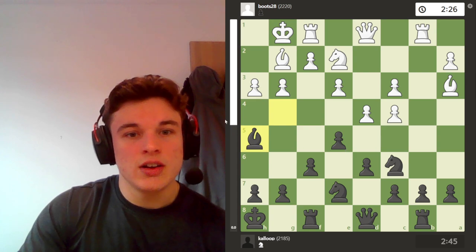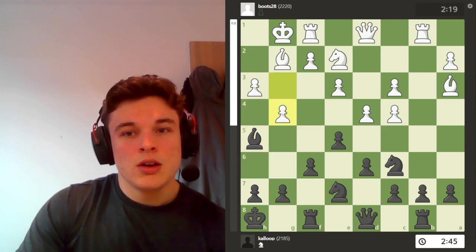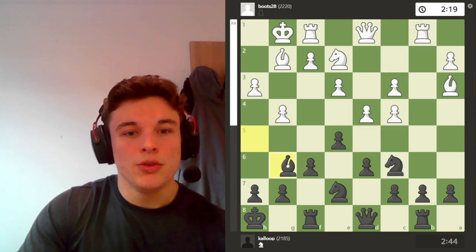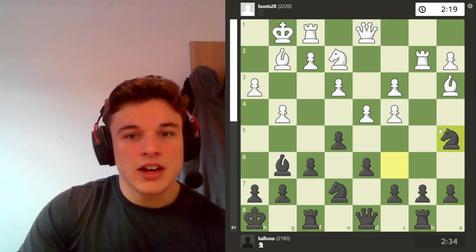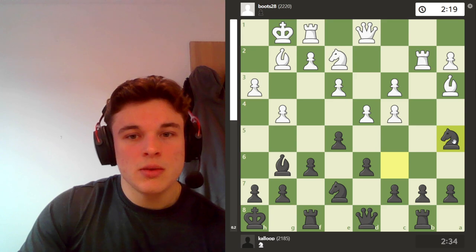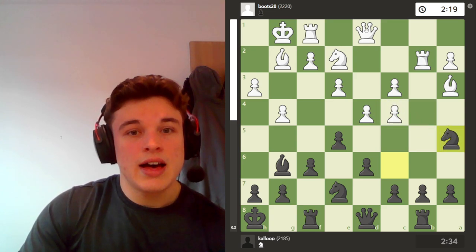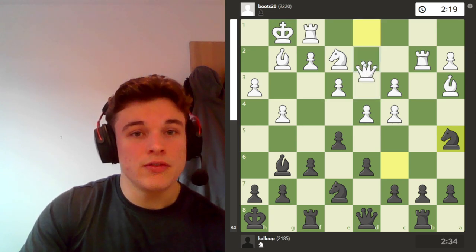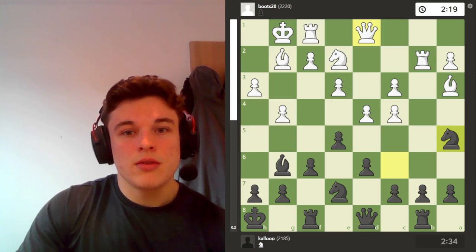h3, bishop h5. Again, I want to play this plan of bringing my bishop back. g4 — I actually go to g6, just so I get a tempo on this rook and force the rook to move. And then I go knight a5. My idea is to attack the c4 pawn, obviously. And with my bishop on g6, the queen can't go to d3 to defend, because my bishop controls that square.